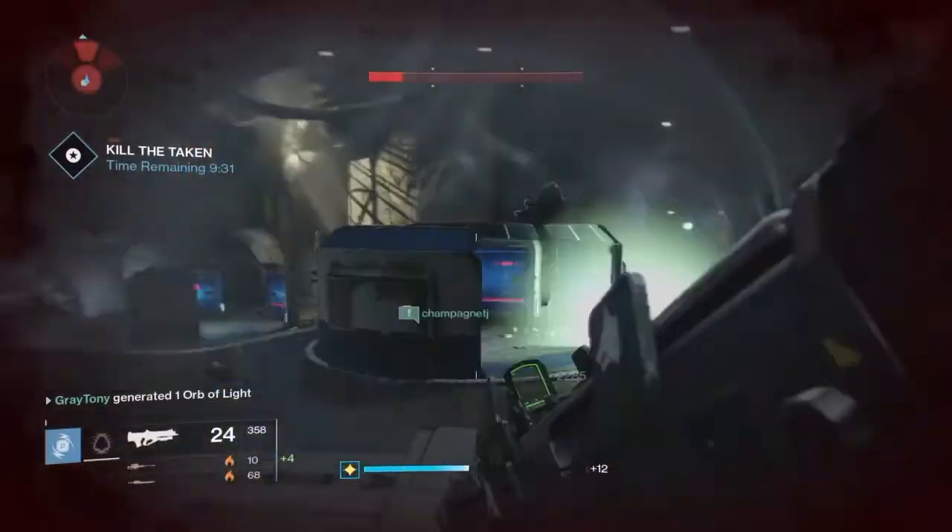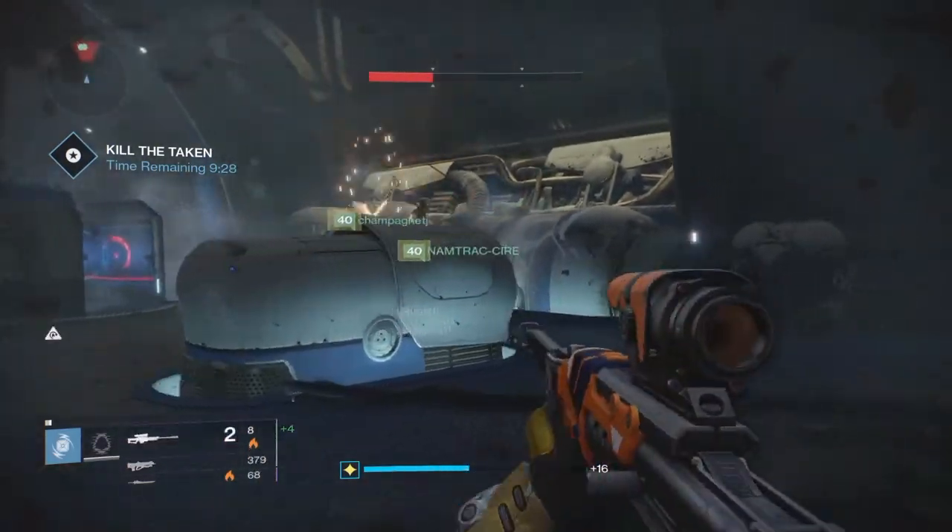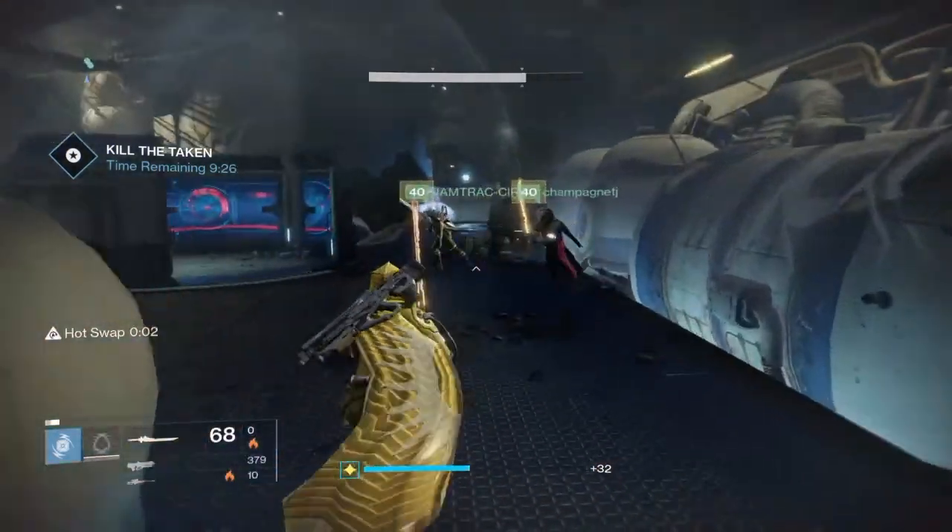This will create orbs for your teammates, which will in turn give them their super. If after the super you still have adds in the room, whip out your sword.